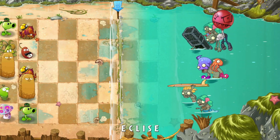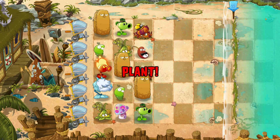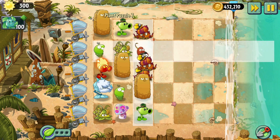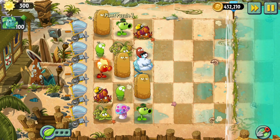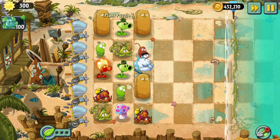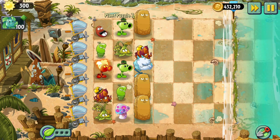I imagine these last two levels are going to be insane. I need to think about this for a moment. Let's get the Frostbragge up close and the Tallnuts up front as well — I imagine they're going to be useful. I also have a Hypnoshroom. Let's get that Springbean up in front.